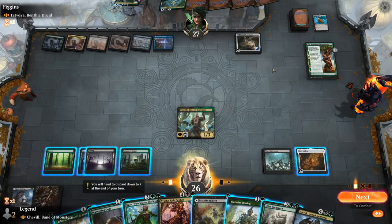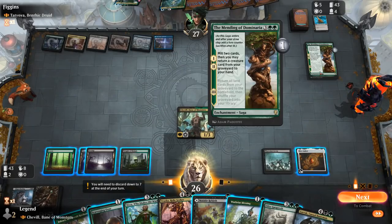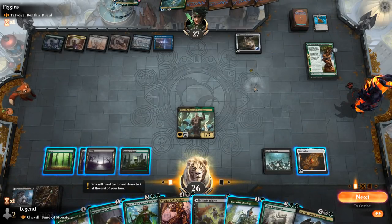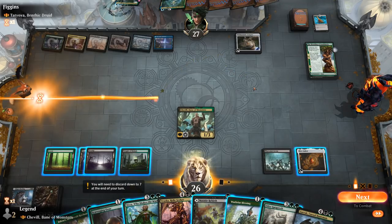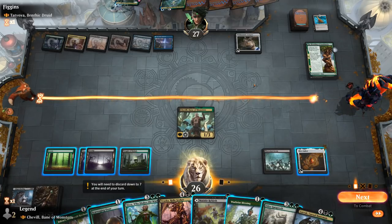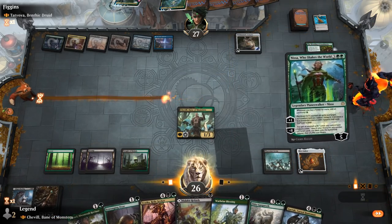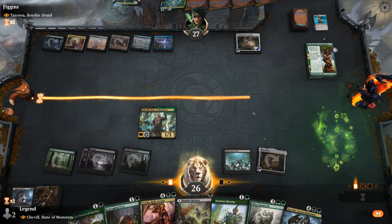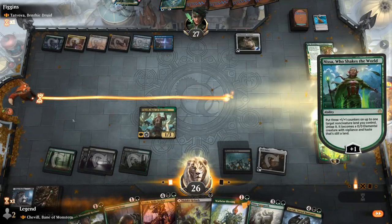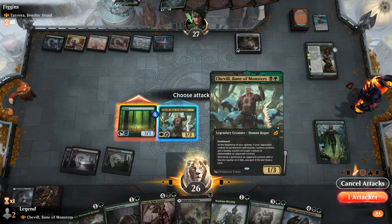The problem is I kind of need to exile Uro right now before they mill two more cards. I can't go Nissa, play Ooze, and activate Ooze — I'll be one mana short. Maybe it's still worth getting Nissa out there. We can play Jolryl instead of the Ooze this turn.